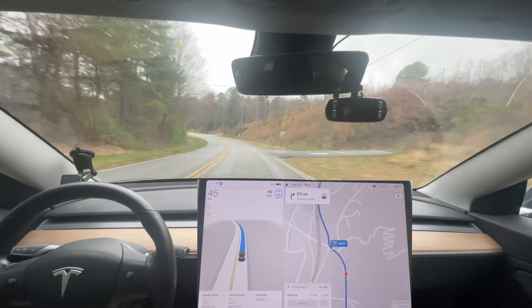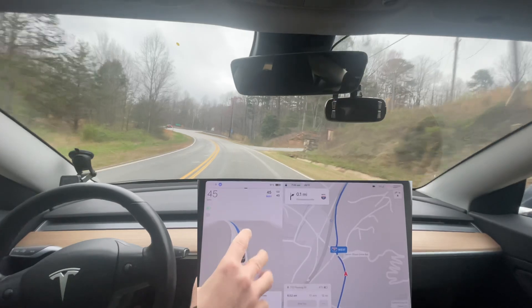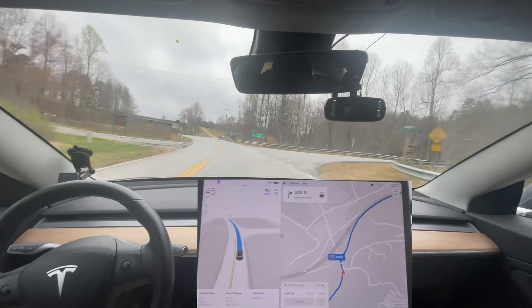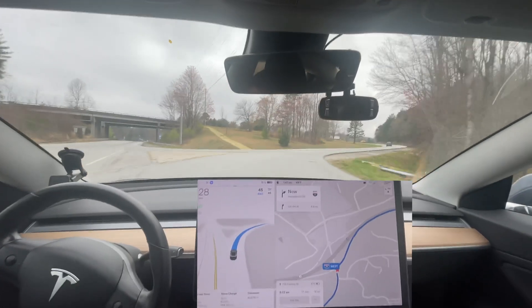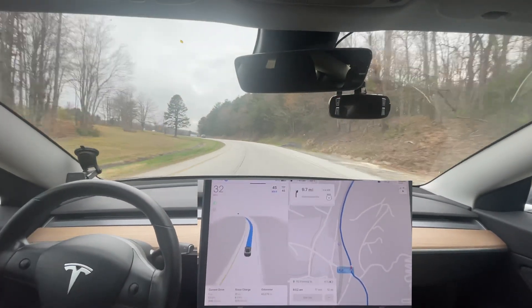I'm gonna see if I can note some of the changes I've noticed on this version. There's no longer a 'tentacle' — we need to find a new name. I guess just call it path planner, that's really what it is. It seems to show further ahead. The blinker is still the same here; it seems to be slightly more accurate coming through here.